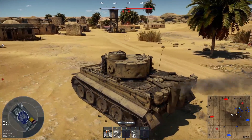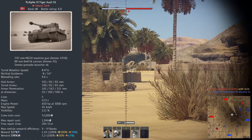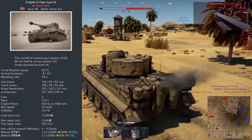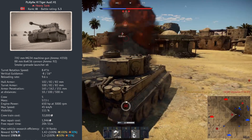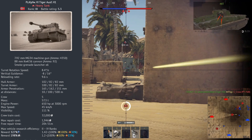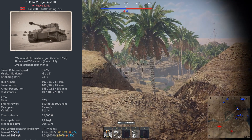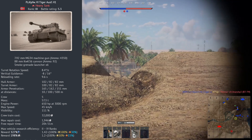Now for the nitty gritty, let's look at the statistics. Sitting at rank 3 and a BR of 5.3, the Tiger H1 has quite a punch. Rocking an 88mm cannon, it can achieve a maximum penetration of 165mm. It can also take quite a few hits, with 120mm rolled front armour and 82mm on the side and back. The turret has 83mm of armour all round. If you give the Tiger the right opportunity, it can also reach 45km/h.